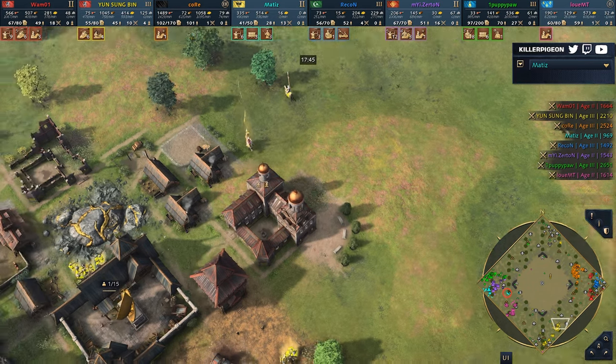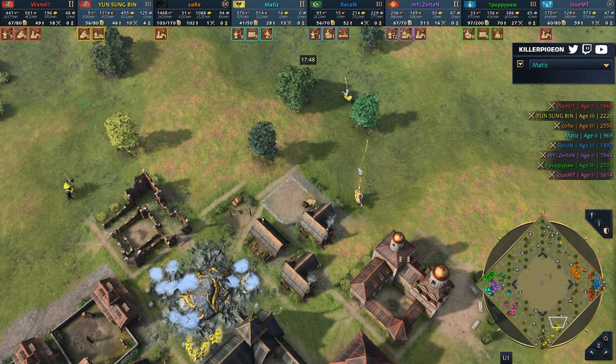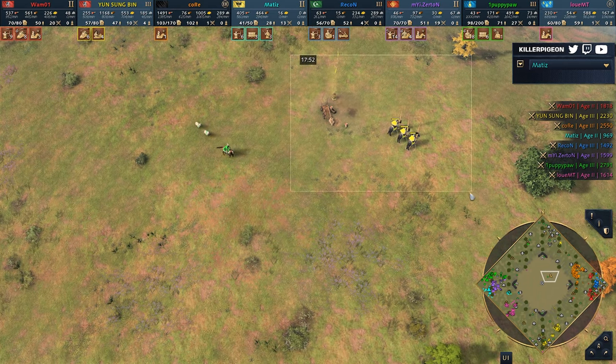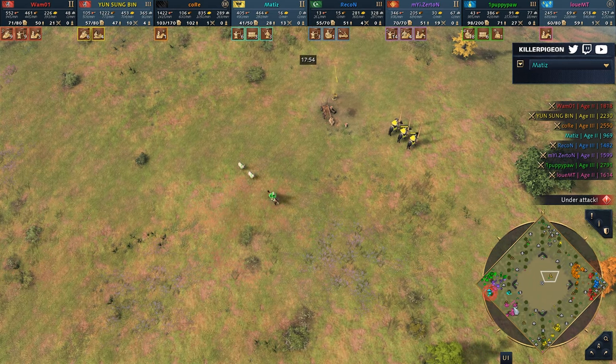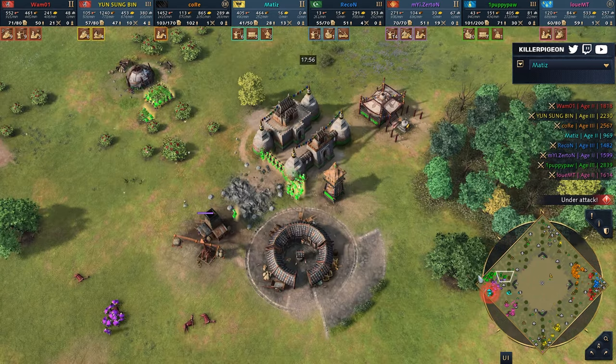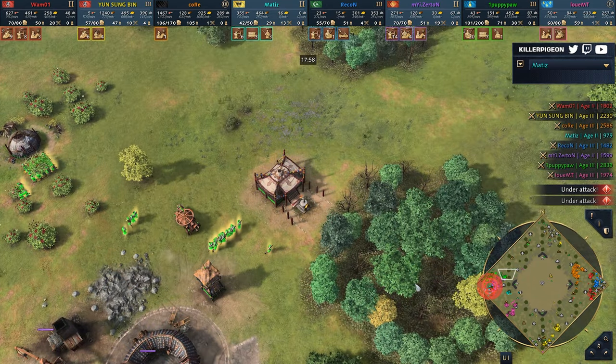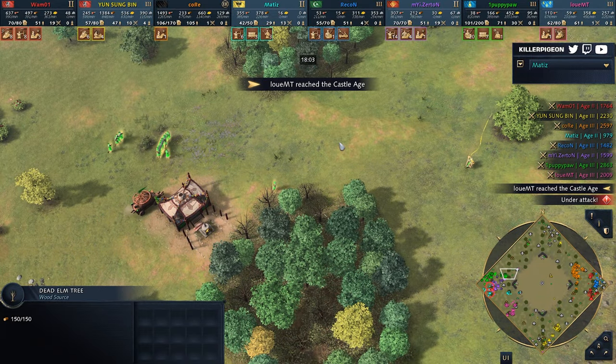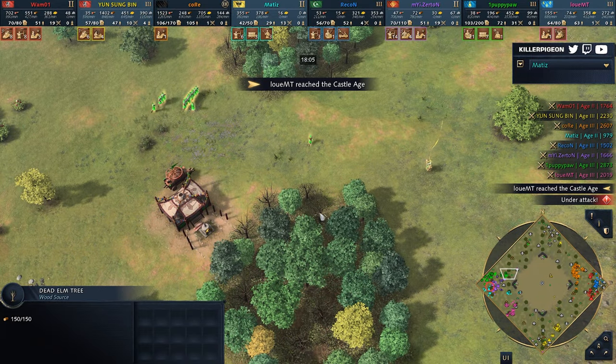I would look at the relics from Marine Lord as well — he's yoinking them up. It's going to be six in the next half a minute. He's already moving out for the seventh and has it guarded with knights. He's got everything from the center, folks. Remember, not many players are up in Castle Age — the other one contesting relics has been Poppypaw, and this is just Poppypaw's first.